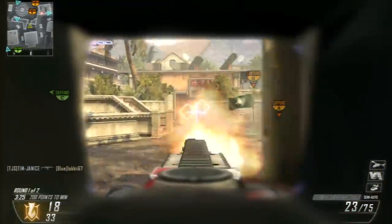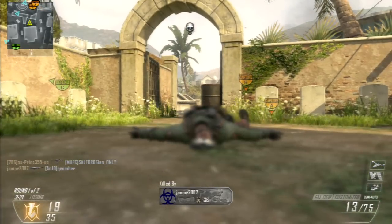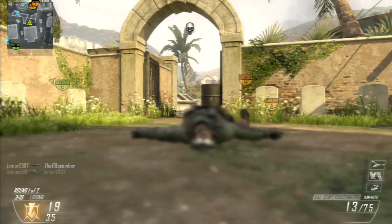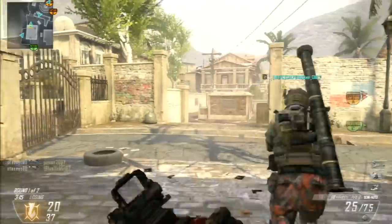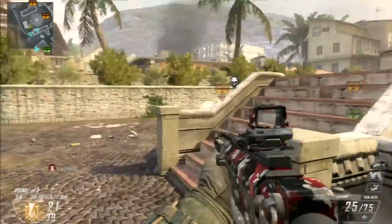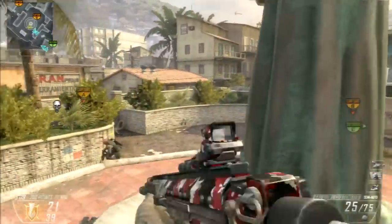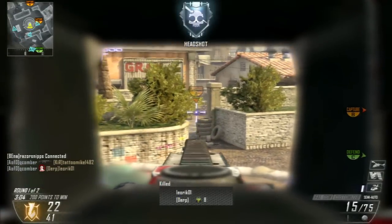Quick Draw I put on pretty much every single assault rifle — I like to have snappy aiming that can lock on to people a lot quicker. Also, the iron sights are really bad, so you're going to need to put an optic on it anyway. I quite like the reflex sight.